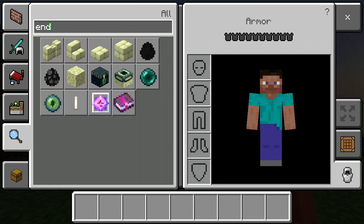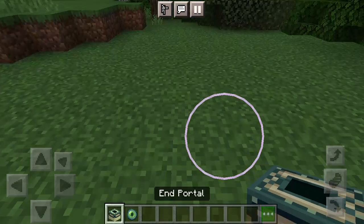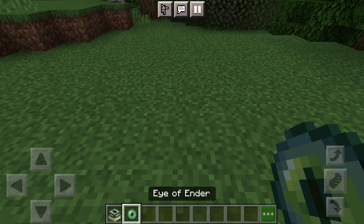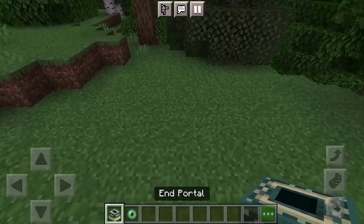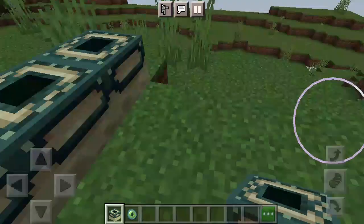So you will need the End Portal frame and the Eye of Ender. For the End Portal, you want to stand on the inside the whole time while you build the frame.